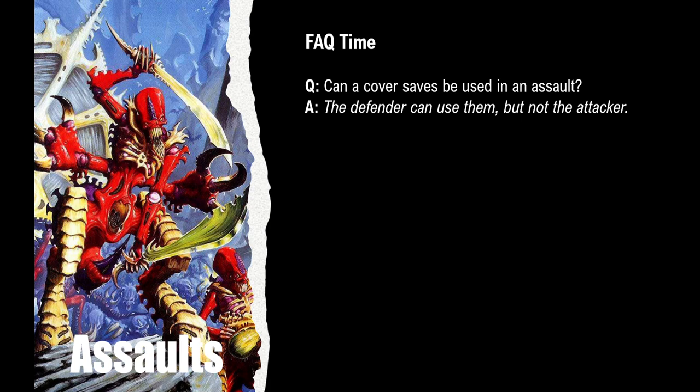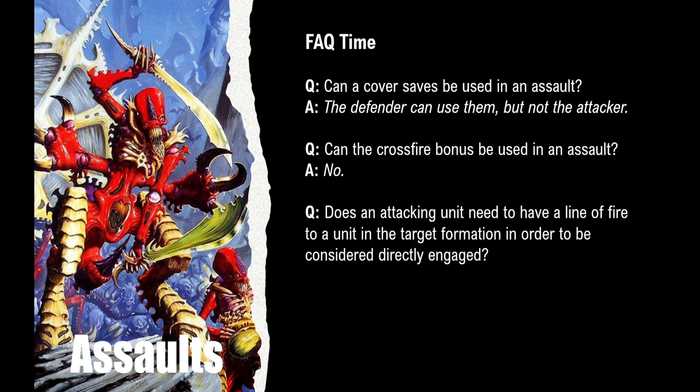A few more quick FAQs: Can a cover save be used in an assault? The defender can use them, but not the attacker. Can the crossfire bonus be used in an assault? No — no crossfire in an assault. Does an attacking unit need line of fire to a unit in the target formation to be considered directly engaged? Yes — if a unit is behind a wall or building and cannot draw line of fire, it isn't considered directly engaged. Remember, that matters when the defender kills every directly engaged attacker and wins the fight at that initial point.